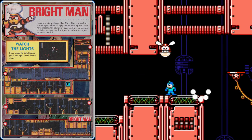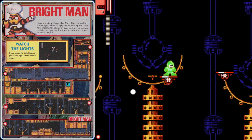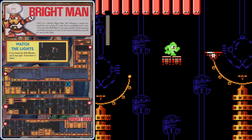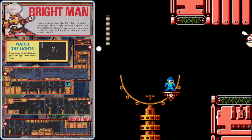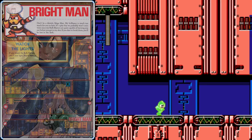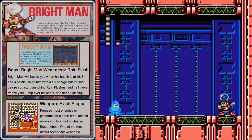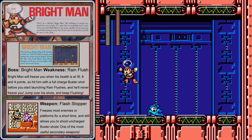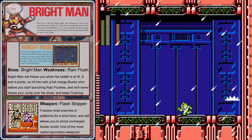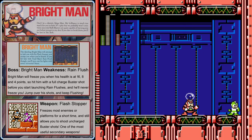The key to this area is keeping the lights on — do not shoot the bulb blasters. Whenever you're on these platforms, jump whenever they reach the end of the track. If you shoot the bulb blasters and turn off the lights, you'll still be able to see the platform but not the track, which will make it much more difficult. Before you go into Brightman's room, charge up your Mega Buster. Brightman can freeze you in place with his flash stopper, but he only does it when he has exactly 16, 8, or 4 health remaining. So if you hit him with one full charged buster shot before launching rain flushes, he'll never be on any of those health marks and will never freeze you. Then stay as far away as possible, keep launching rain flushes, and the last one will finish him off.